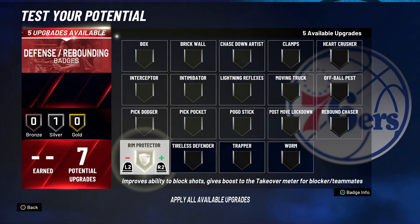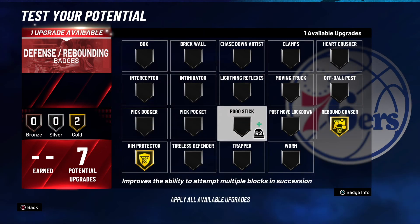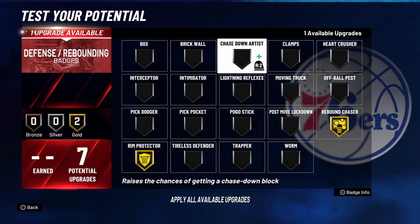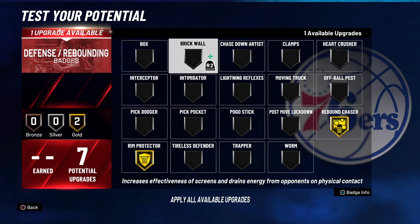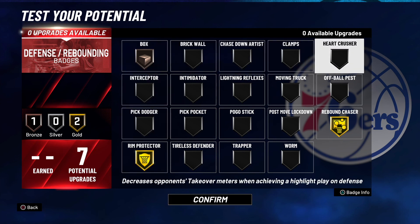For defense, I'm going Rim Protector and Rebound Chaser on gold — those two are the most important. Then you can go Pogo Stick, Box Out, or Brick Wall for the third; it honestly doesn't matter much. That's going to wrap up the video. If you guys like this Nikola Jokic build, let me know by dropping a like, subscribing, and commenting if you're new — I'll see you guys in the next one. Peace.